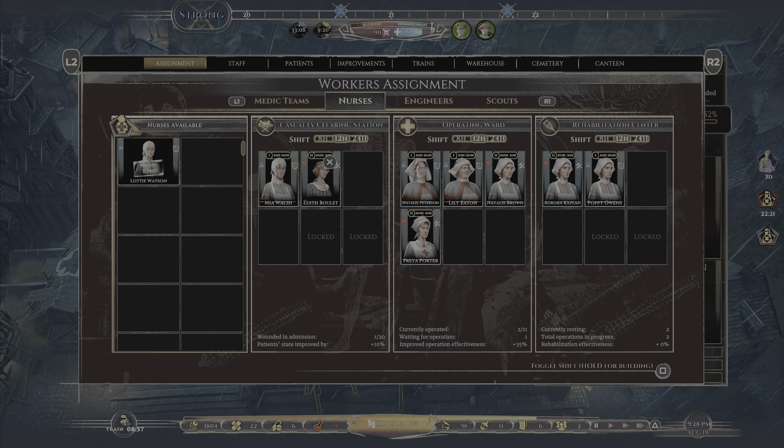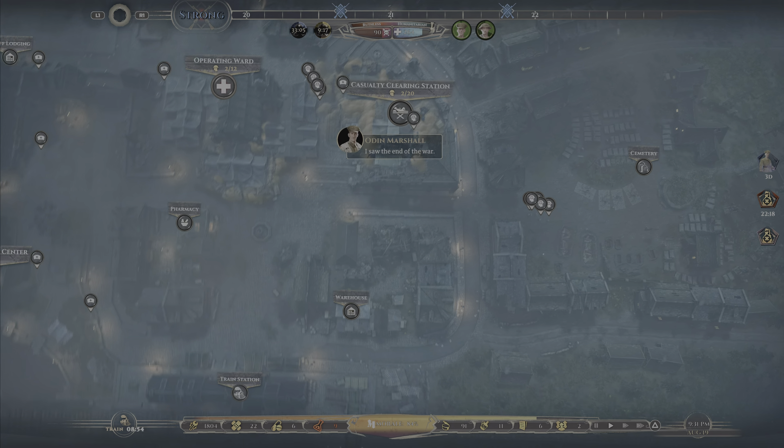We'll take Edith out and put Lottie back in. Not sure what we'll do with Edith yet — probably add her into the OR mix on the current active shift. Hopefully that will help a little. Ideally we want more nurses — at least one more, so we can have two teams of three, which can then split into three teams of two when we unlock the 8-hour shift. That should keep things running smoothly.